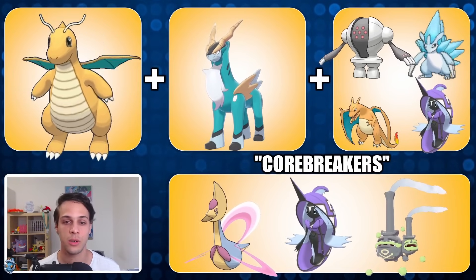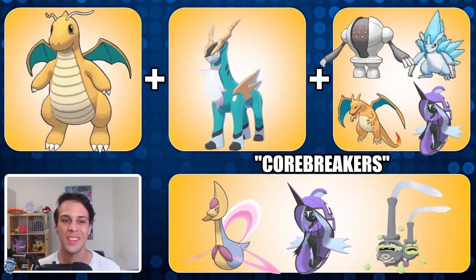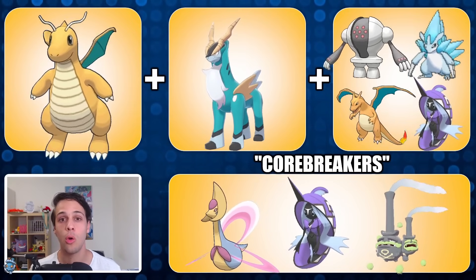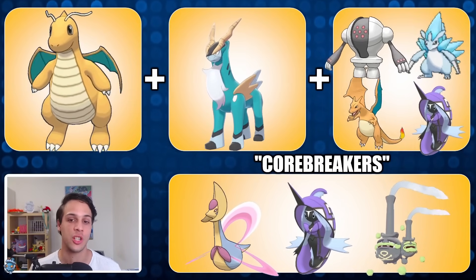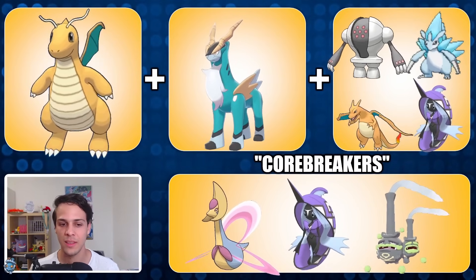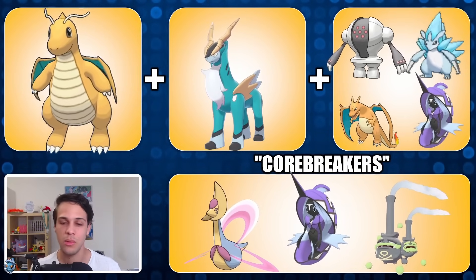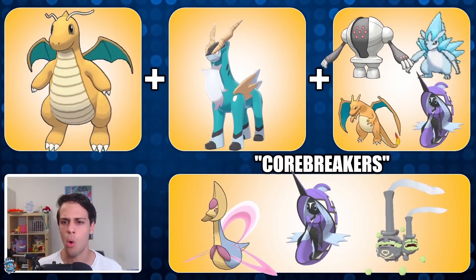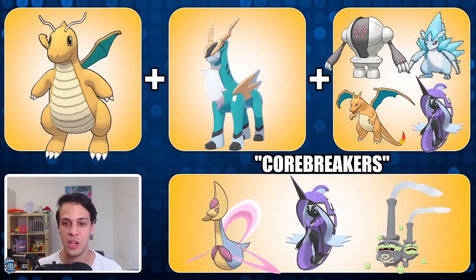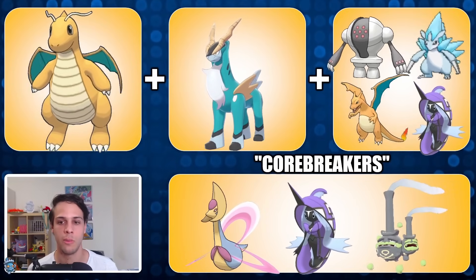For Cobalion I recommend running Double Kick, Sacred Sword, and Stone Edge — not Iron Head. Iron Head would make you a little better versus some fairies, but you're going to be running Cobalion as a pivot in this team, and as a pivot Stone Edge is a must, otherwise you're just going to get walled by a Charizard. Cobalion does quite well as a pivot — the only hard wall is if they bring a fighter like Farizion or Swampert, but Dragonite can farm them down and with that dragon-fighting coverage it can hit almost anything except fairies.